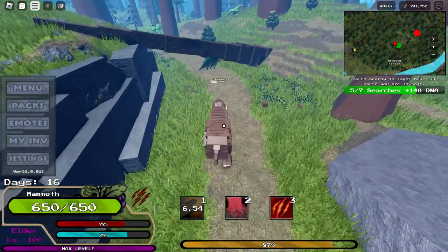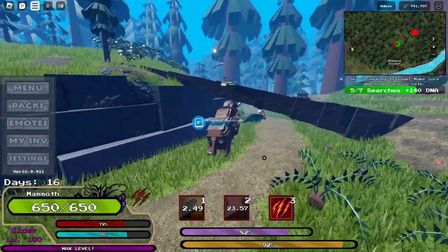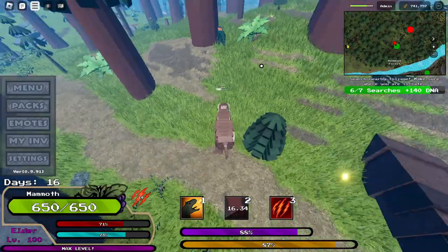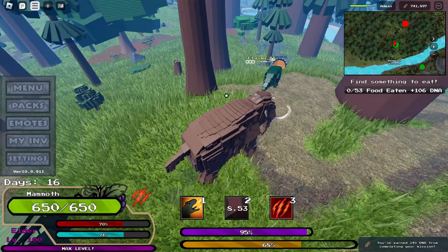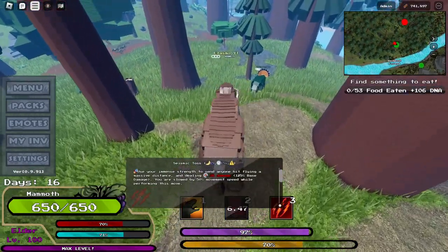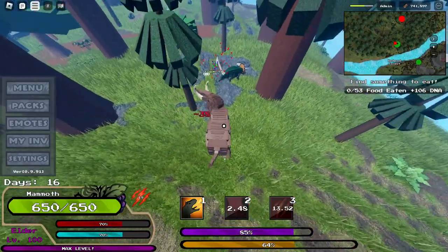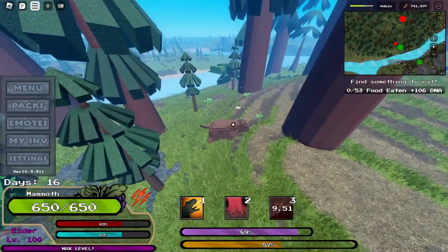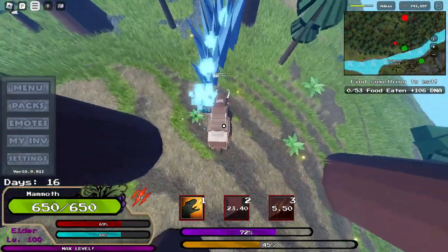The second ability is probably my favorite — it deals 100 damage with a little stomp. It's a ranged attack too, which is overpowered — it deals 100 damage from far away. This is a pretty good attack unless the enemy has good jump power, because they will jump above it. And our third attack is just a little push with your tusk — this is good for people who are trying to tank you. So if a Dodo Rex is coming at you, you can just push them away and then use the stomp attack.